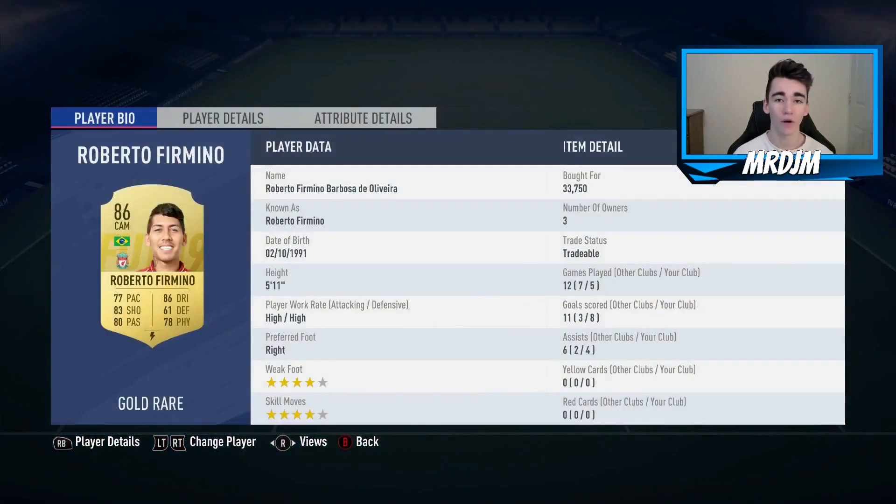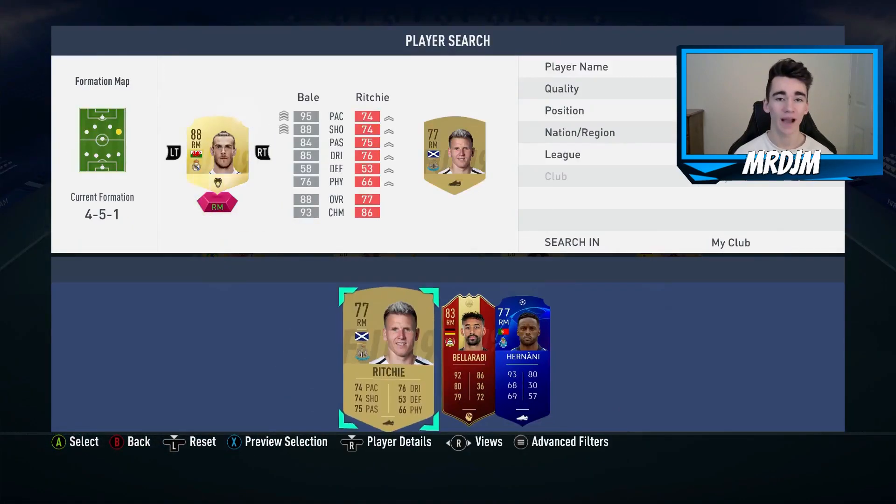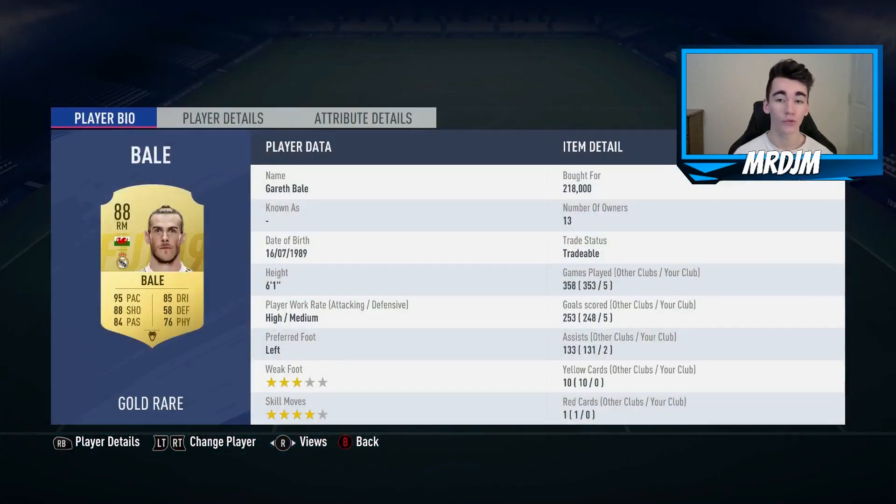Moving on to the right CAM position, I have got Roberto Firmino, who I bought for 33,750 coins. Firmino was one of the star players in this team — I was playing him as the central CAM and he plays that position so well. Moving on to the right midfield position, we have got Gareth Bale, who I bought for 218,000 coins. This guy's actually dropped quite a bit in price recently — he really is the complete player with no weakness.